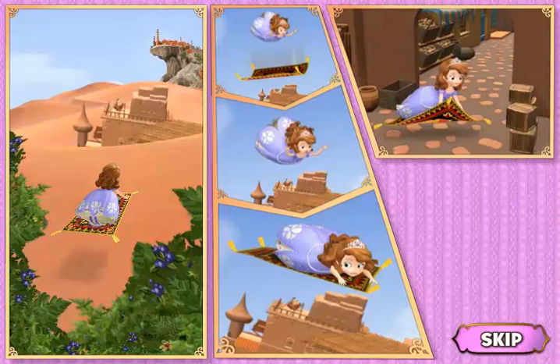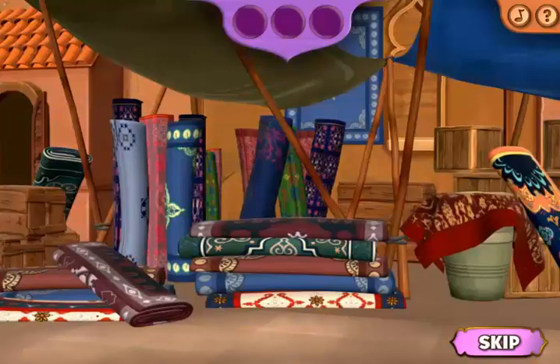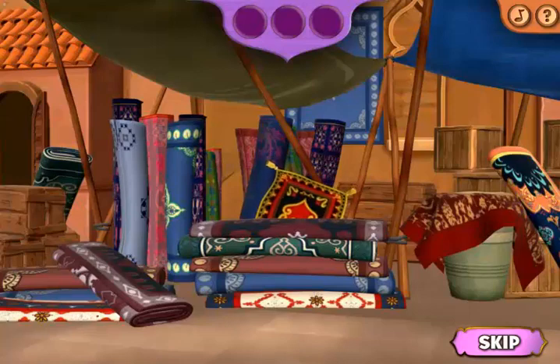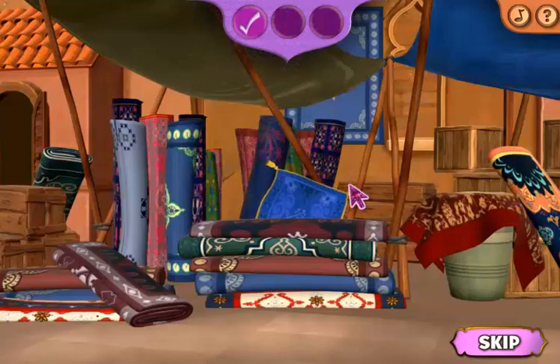Time for a stop! The carpet has brought Sophia to the Marketplace before heading to the party. Uh-oh! Where is he going? Sophia's Flying Carpet is hiding somewhere here in the Marketplace. Look! There he is! Help Sophia catch her Flying Carpet by tagging it three times. Be careful not to tag any other carpets or you'll have to start over.